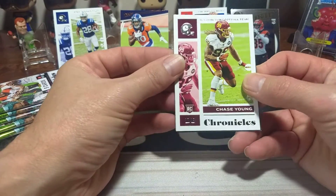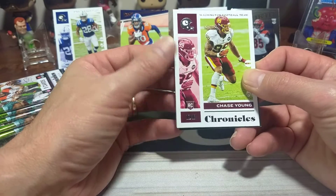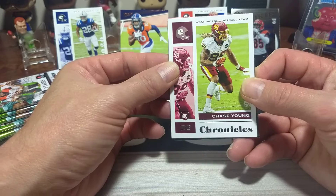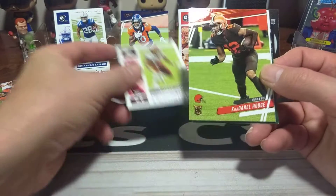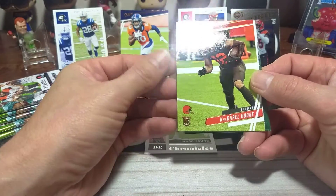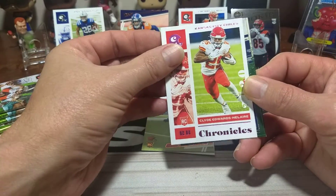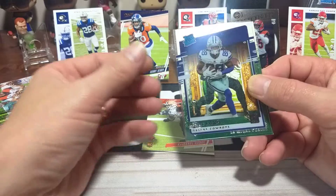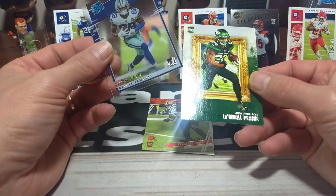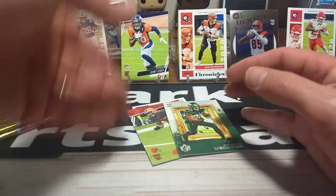Next pack. Chase Young — shout out to Tom Edwards on that. And if you haven't seen Derek on Stevens Cards, check his videos out. Does a lot of retail rips and some auctions from time to time. We've got Chase Young right there, rookie card. A Hodge — rookie card, don't know much about him. Clyde Edwards-Helaire in pink. There's CeeDee Lamb. And Lee McElpear Ryan right there. That's clearly Donruss CeeDee Lamb — that's a nice one.